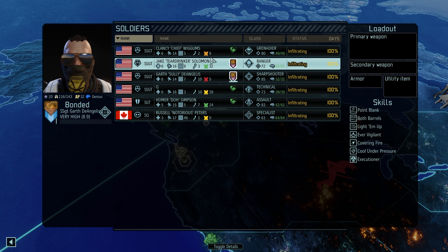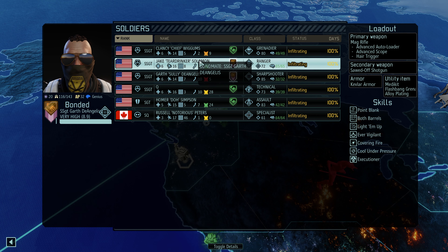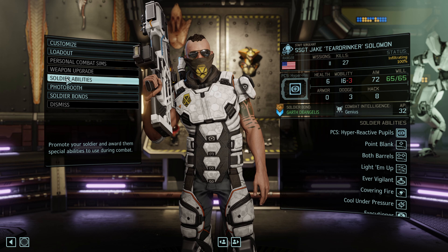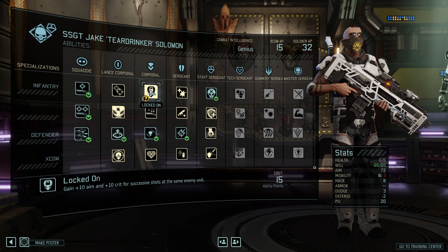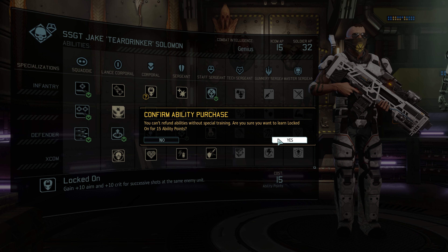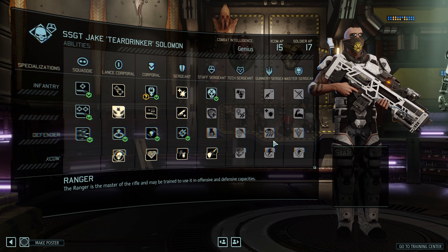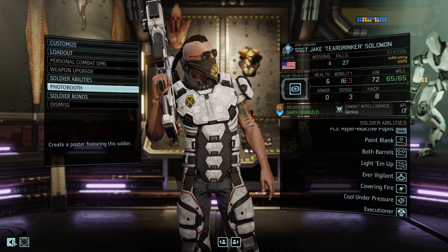Let's take a peek at the squad. We have Clancy, Chief Wiggums as our Grenadier, Jake Teardrinker Solomon as our Ranger. Looking at everybody, Jake is one I want to add an ability to — he has the soldier points for it. I want to give him Locked On, where he gains 10 aim and 10 crit for successive shots at the same enemy. That'll work well with Execution, making it powerful when we need to work on the same enemy more than once.